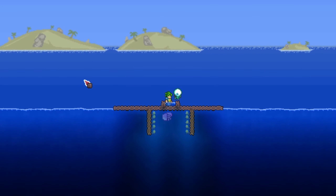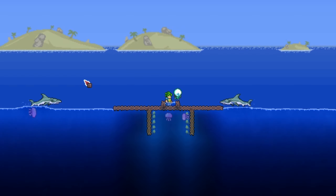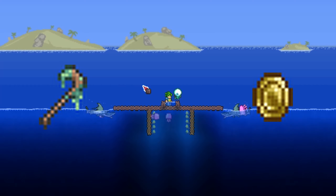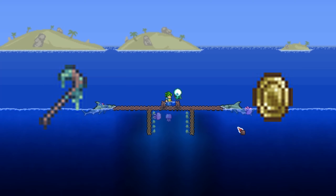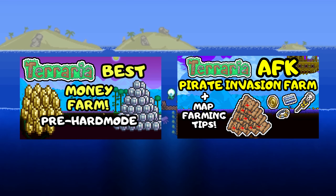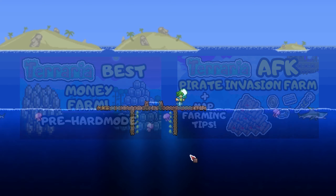Let's get right into the design and what you will need. For this money farm, you're going to need two of the rarest items in the game: the slime staff and the lucky coin. Both of these have a really really low drop rate. But lucky for you, I've got videos on how to get them both, easily and AFK. So check those out after this video — links are in the description below.